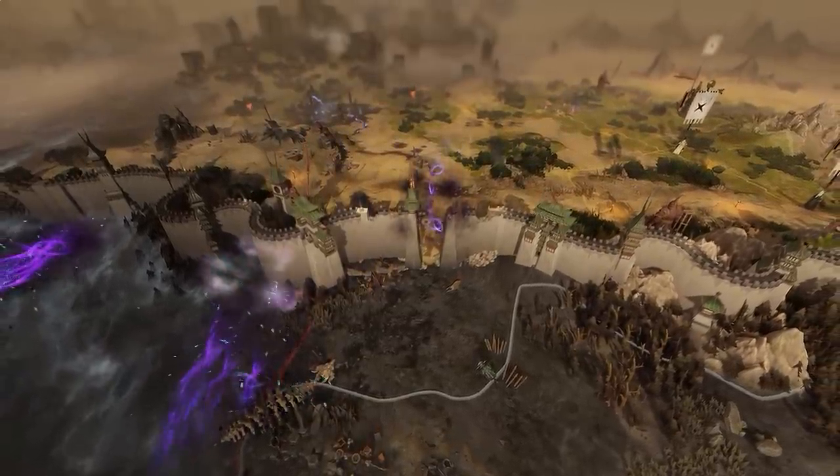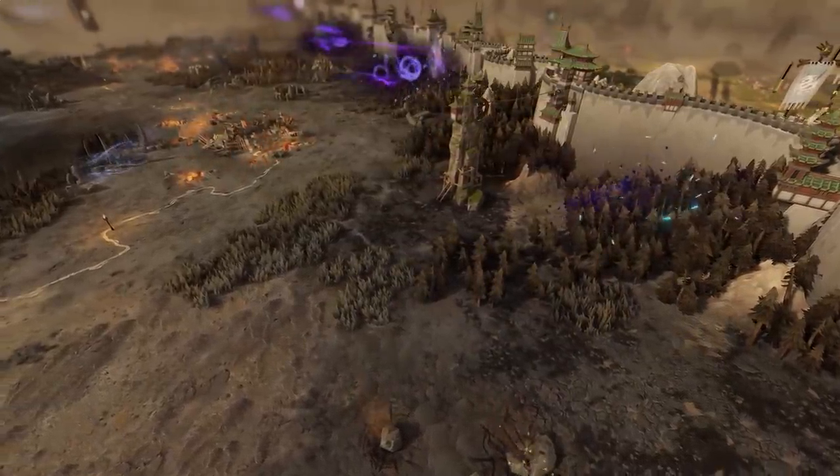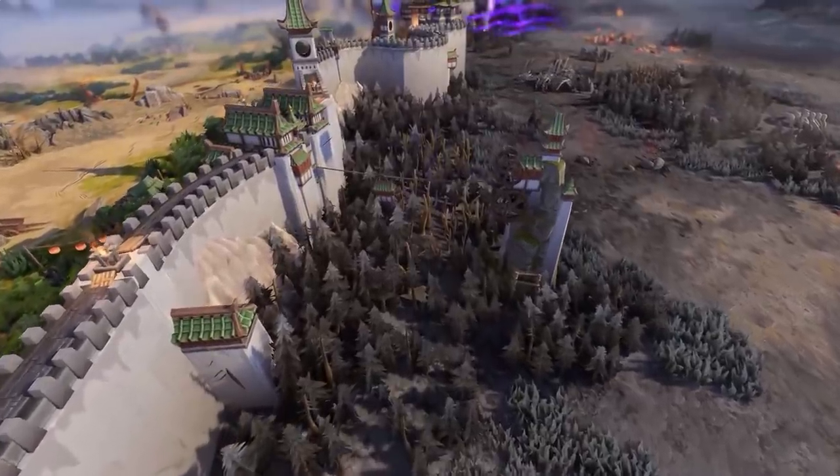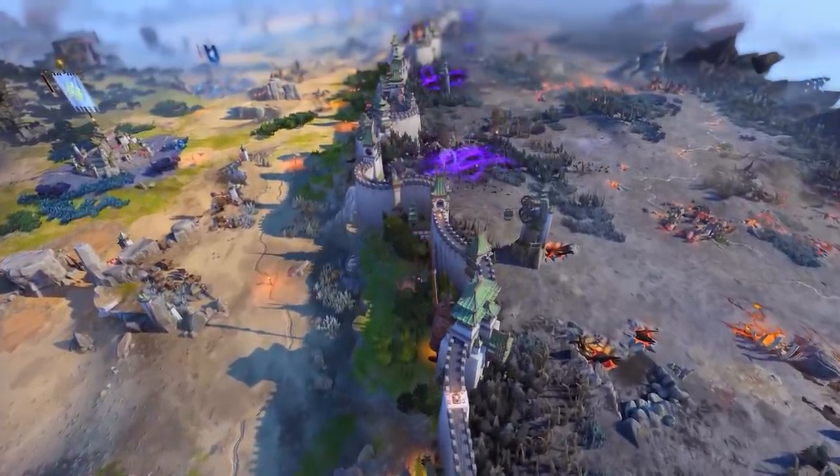The Great Bastion. For centuries, the Great Bastion has stood firm. Through sacrifice and stone-focused determination, the Celestial Dragon Emperor and his children have staved off corruption time and time again.